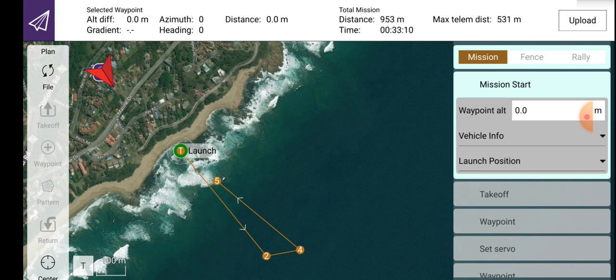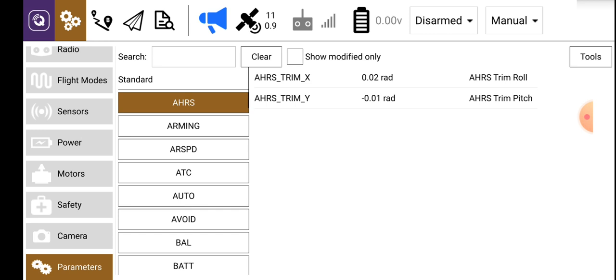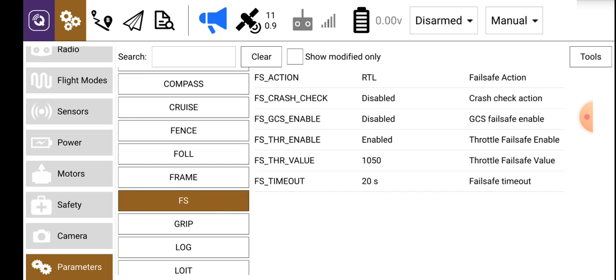To make that change, you need to select the icon in the top left-hand corner, then click on the gears, which is the second icon, then scroll down until you see Parameters. Click on Parameters, then scroll down on the next drop-down window until you see FS, which is fail-safe. Click on that. And if you look on the right, what we're looking for is the fail-safe timeout.